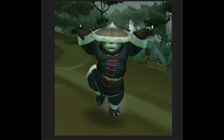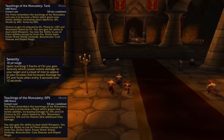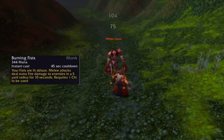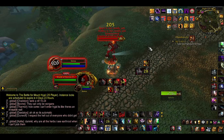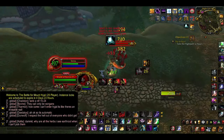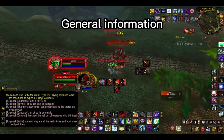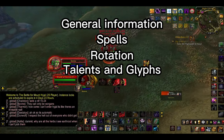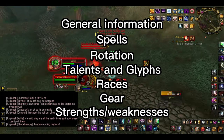Forget Kung Fu Pandas and their silly gymnastics — Duskhaven's Monk goes back to the roots of the concept and bases its style on the Scarlet Crusade Monk. A tough as nails zealot with fists of fire and stone. In this basic guide you'll learn more about Duskhaven's Monk, a new specialization priests can choose at level 10. I'll tackle: general information about the spec, spells, rotation, talents and glyphs, races, how to gear your monk, and finally their strengths and weaknesses.